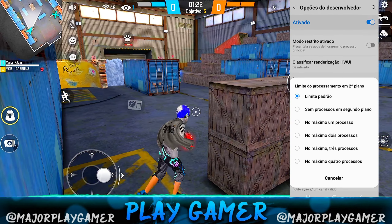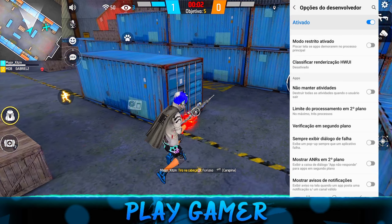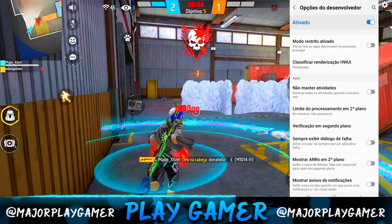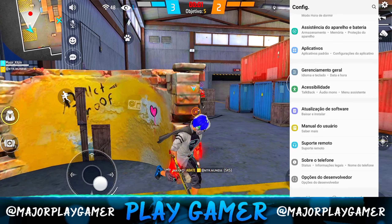Descendo mais um pouquinho nas opções do desenvolvedor, vocês vão chegar lá embaixo e vai tá procurando por essa outra configuração: Limite de processamento em segundo plano. Quando for jogar, coloca no máximo dois ou três processos — que é a quantidade de programas e aplicativos que vai ficar aberto em segundo plano enquanto você joga o seu Free Fire.